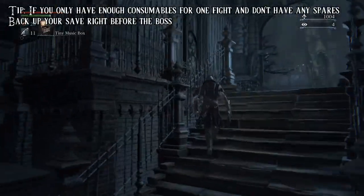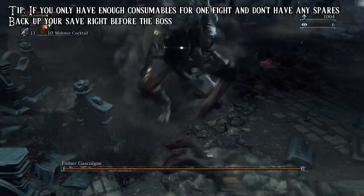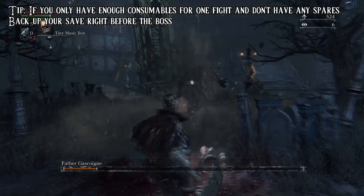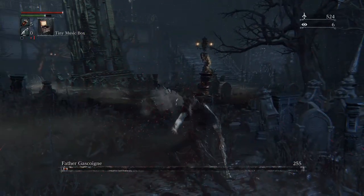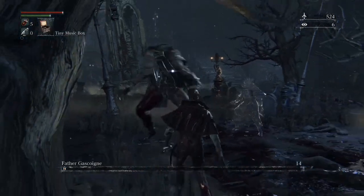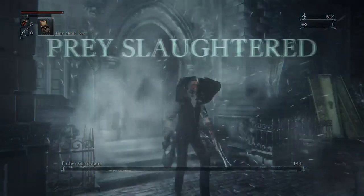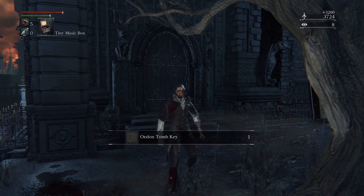Then you're going to want to make your way over to Father Gascoigne. Use the music box first — I believe it takes three plays to send him into second phase when he's in beast form. Once he's in beast form, try using an oil pot and then strategically throw your Molotov Cocktails so they don't miss. He is very aggressive, but if you can get the spacing and timing right you should be able to parry and riposte him quite easily. Gascoigne will definitely be one of the harder bosses in this video, but even if you're new you should be able to make it through.